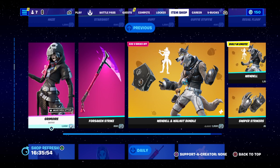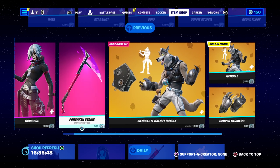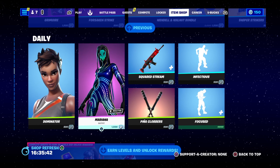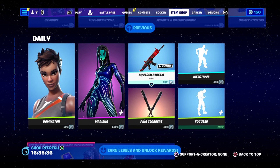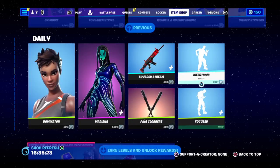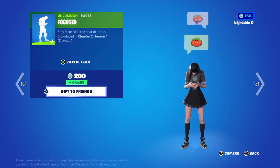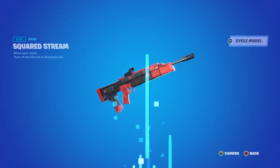Grim Mor is 1,500 — you've got hugged up and hugged down. Strike, Harris Caesar is 800 V-Bucks. Wendell Walnut, which has a built-in emote on that one. Domino Combine for 800 — emotes like dailies. Pina Calabas for 500 V-Bucks. Square Stream for 500 V-Bucks. Infectious Emote — I see a lot of other people doing this dance — 500 V-Bucks. And we've got Focused as well, which was in the Battle Pass. They're putting Battle Pass stuff in the item shop now for some reason.